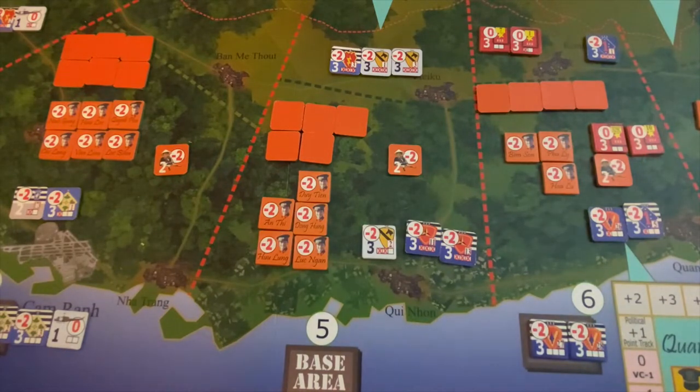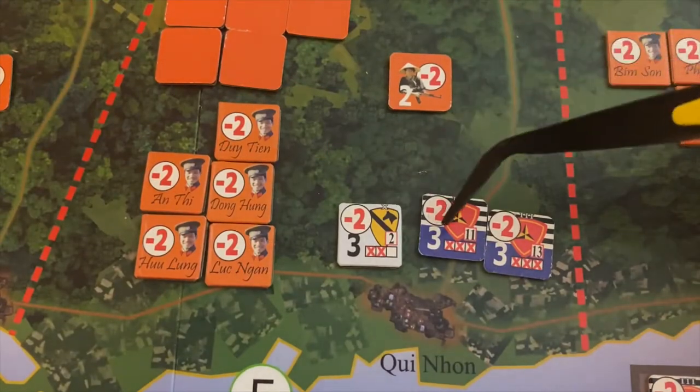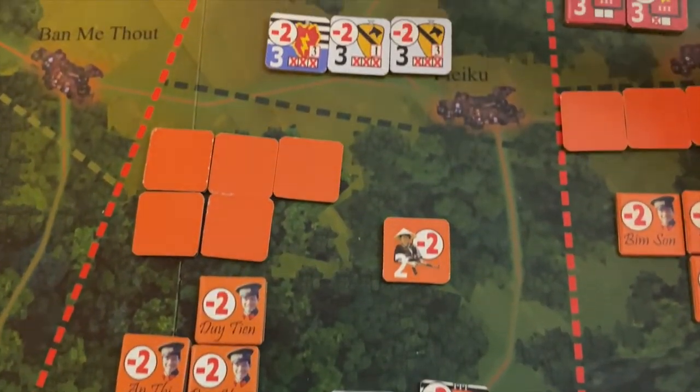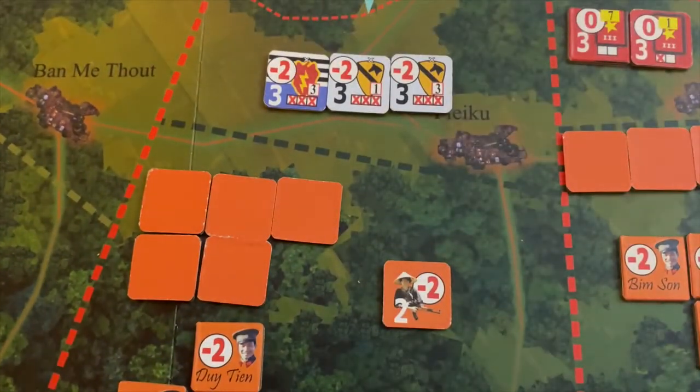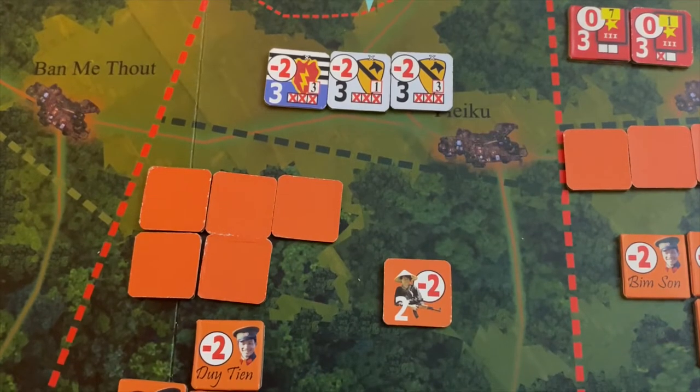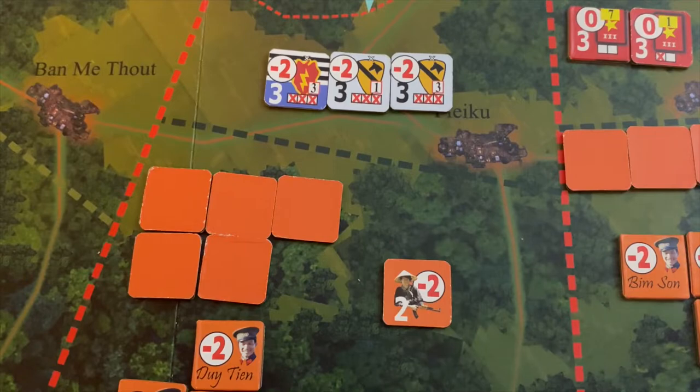Here's our other problem. If we zoom in and take a look at some of these units now in the Quy Nhon region, we can see that these are all at three-step losses. If we go up to the remote lands, these are all at three-step losses as well. So we have to start recovering these units. Let's talk about how you recover units in the game, because that's an important part of the strategy.